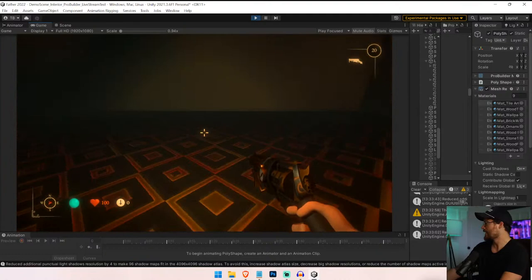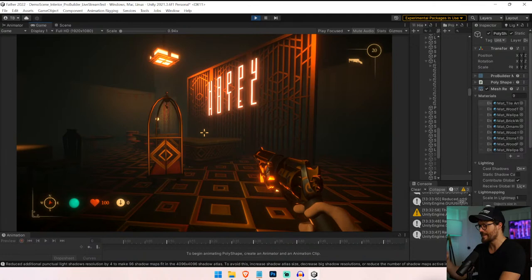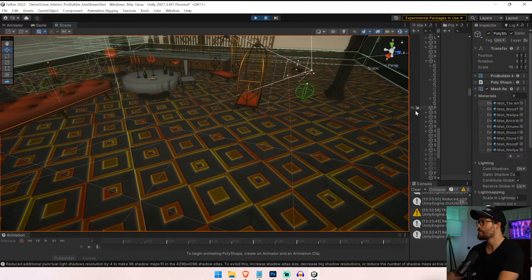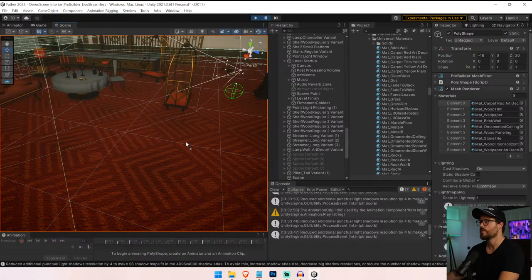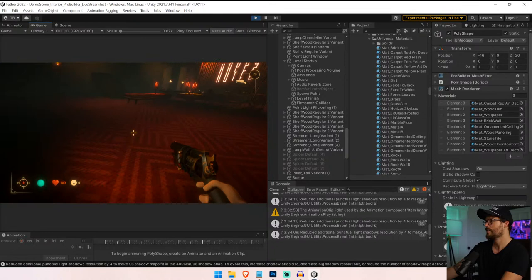Same is true with carpet — let me show you the carpet texture I made today. If we go to our carpet, we have a carpet art deco. Look at this — now we're getting those Shining vibes. It adds just a huge difference to your scene, just being really intentional with your texturing.